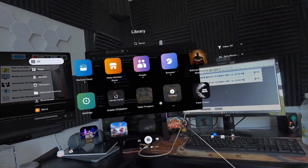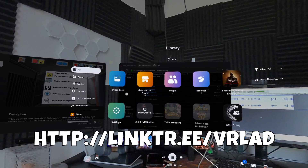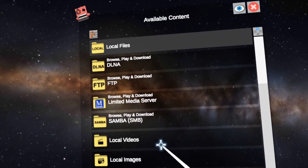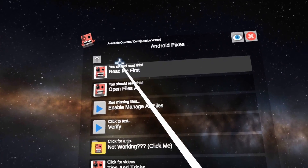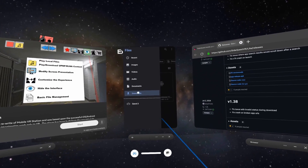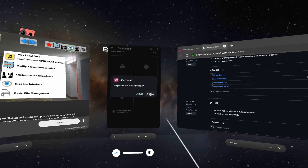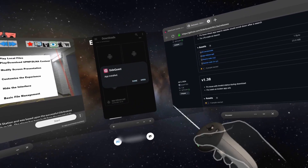Now go back to Mobile VR Station and launch it. Click 'Continue,' then go to Configuration Wizard → Show All Options → Configure Manage All Files, and select 'Open All Files.' It will open the Downloads folder. Go to Downloads and you'll see apprelease.apk — that's the SideQuest file we just downloaded. Click on it, confirm you want to install the app, and wait for it to install. App installed — now open the app.